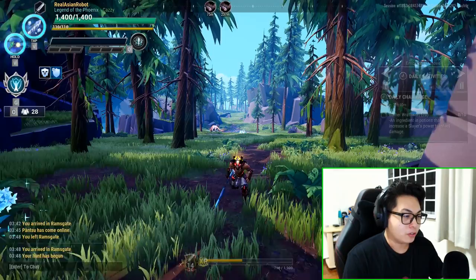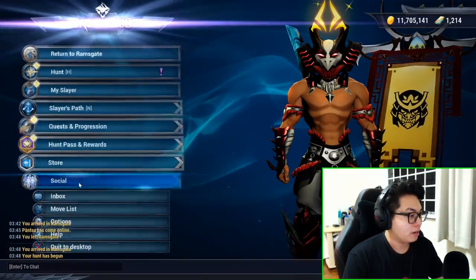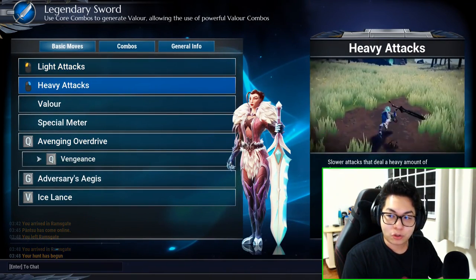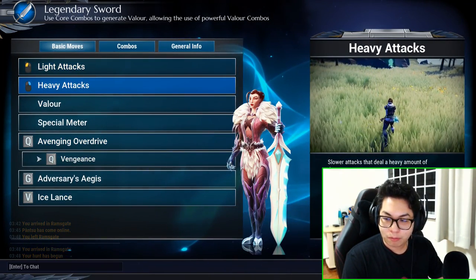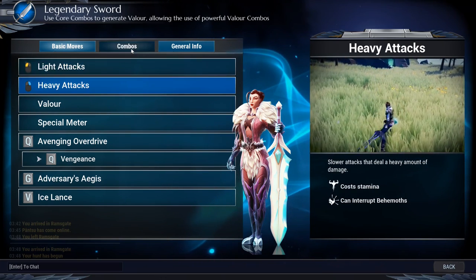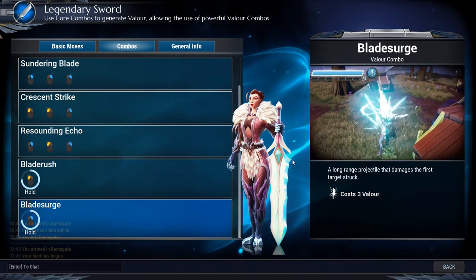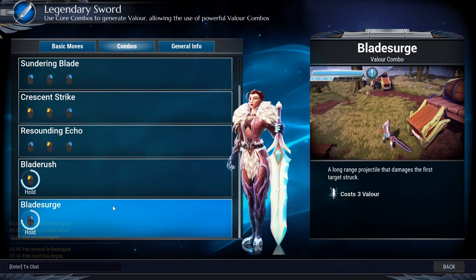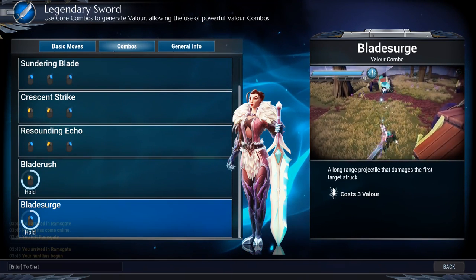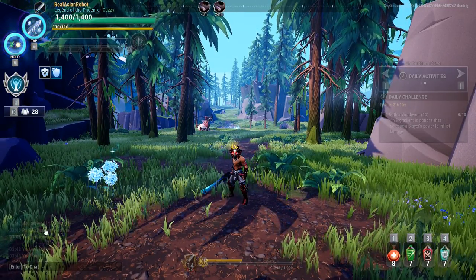With the sword, there are two ways to interrupt a behemoth. The first is with your heavy attack — if you look at your move list, heavy attacks can interrupt behemoths. The other way is through your blade surge, which is by holding down the heavy attack button to unleash a surge of energy.